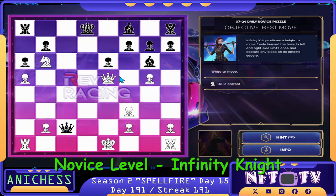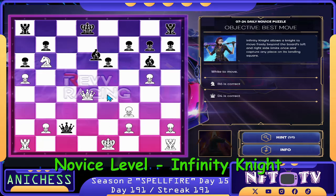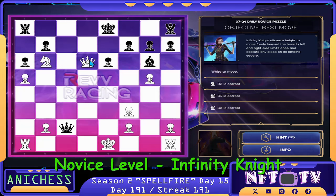We can just check. We have the Queen — we can check here in B4. That's correct. It's so free, so let's just block it. Queen captures bishop in B6. Check again. That's correct.